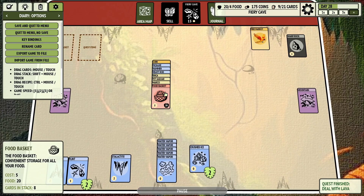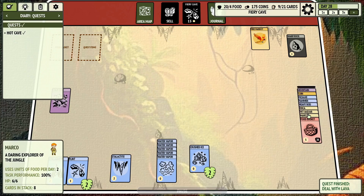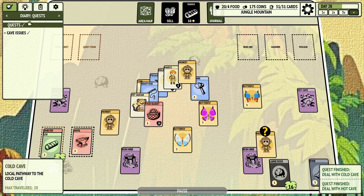Alright, so this is everybody. Where do we want to go? Let's just take a look at our quests here. Hot Cave — I think we need to go back to the mountain itself. So let's head back there. Okay, Jungle Mountain. Boom — we've got two quests completed now.